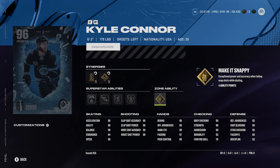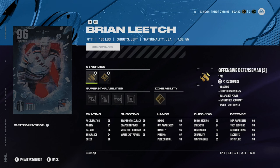If you really need a left-handed winger and you don't really feel Jagr, Connor could be really really good for you as well. I would definitely activate unsolvable force, make it snappy, and probably elite edges too. So Kyle Connor for me is number three.